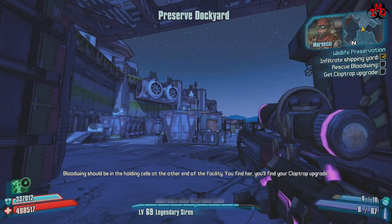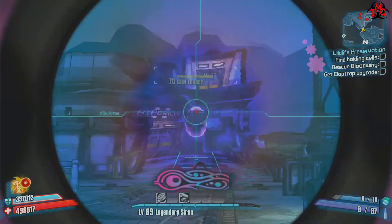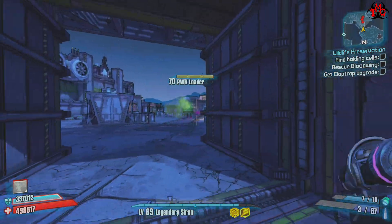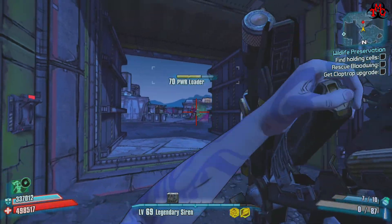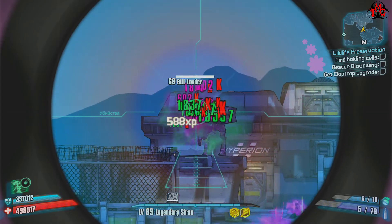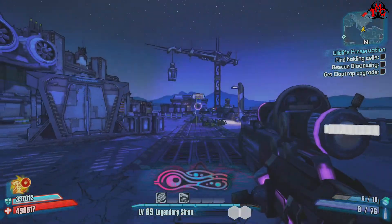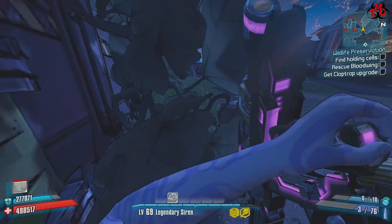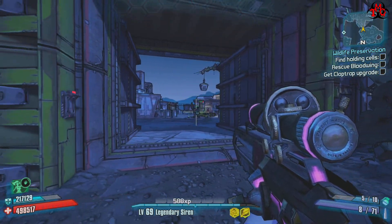Bloodwing should be in the holding cells at the other end of the facility. You find her, you'll find your Claptrap upgrade. Kinetic Reflection is up and yet I'm taking shield damage — it's increasing. I don't understand it.